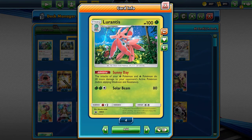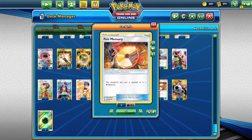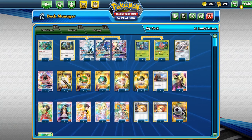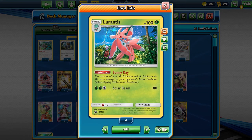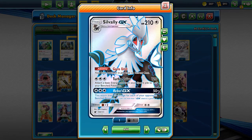We have a 4-4 line of Fomantis and Lurantis. Lurantis has the Sunny Day ability, which boosts grass and fire Pokémon. Now you might say we don't have any grass or fire Pokémon — but we do have the Fire Memory. When attached to Silvally, he becomes a fire type and hits for fire type weakness. We can potentially get 20, 40, maybe 60 more damage if we get all four Lurantis out. 60 more damage on top of Turbo Drive's 120 is 180.